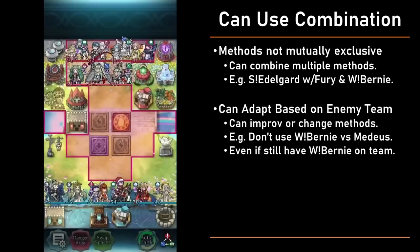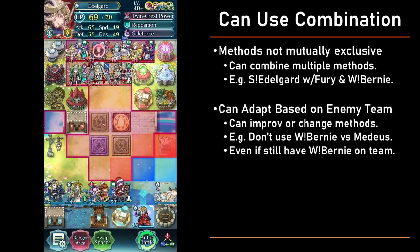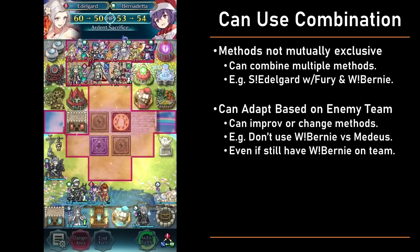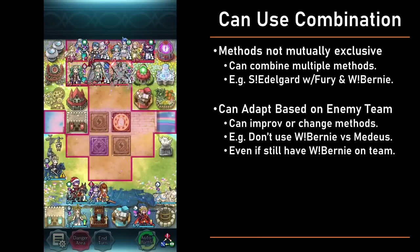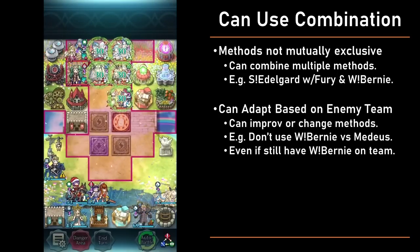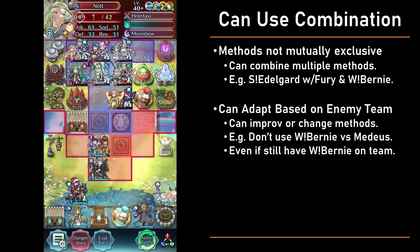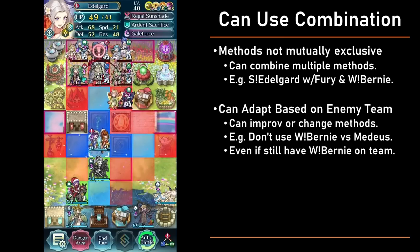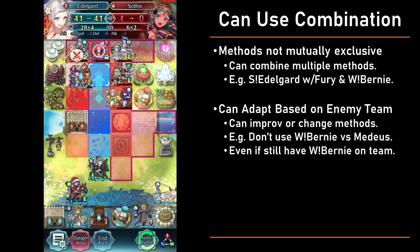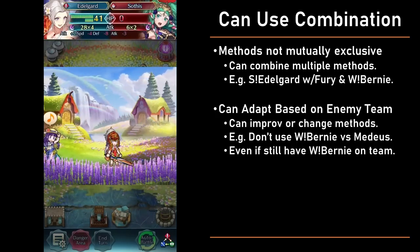These methods are not mutually exclusive — you can combine them. For instance, I use Summer Edelgard with Fury on non-chaos seasons. On those non-chaos seasons I have to run Winter Bernadetta because the extra HP from the Mythics means that without her, I don't actually fall into WoM range after three combats with just Fury 4. Sometimes with Summer Edelgard I don't bother with that if I see a Medius, and I know that if I engage on him with Summer Edelgard she will naturally fall into WoM range with the combat damage. So I don't actually use Ardent Sacrifice to lower Summer Edelgard's HP further.